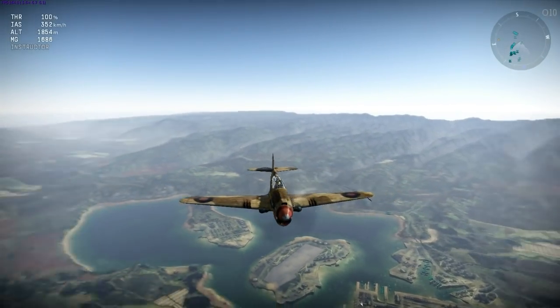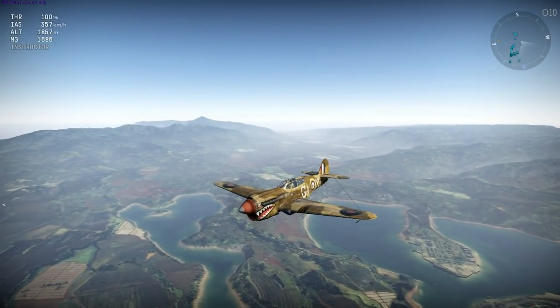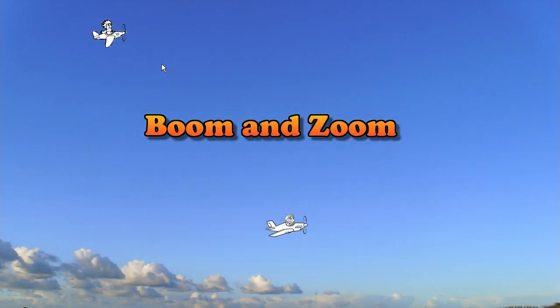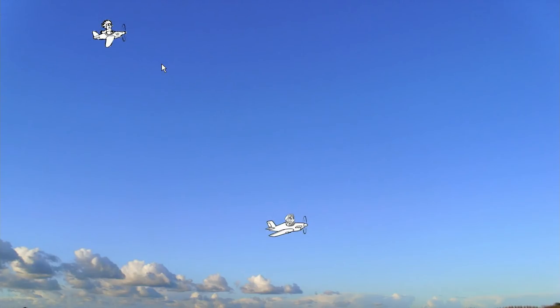Now I'm going to look at several energy-related attack maneuvers, first explaining the theory and then demonstrating them in battle. The first tactic is known in the War Thunder community as boom and zoom, though it's probably more easily described as a hit and run attack.